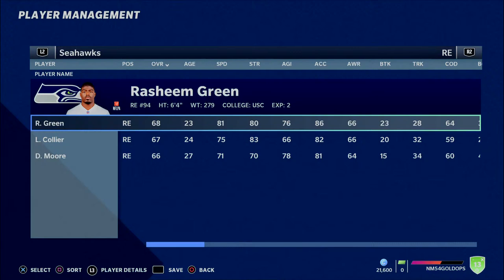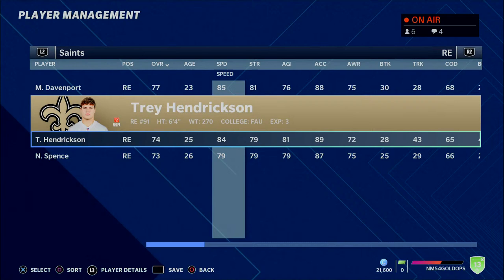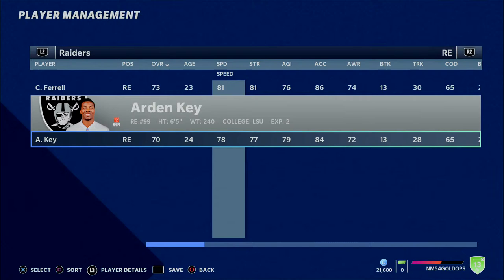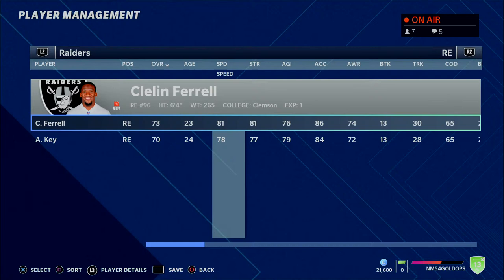The next player that can play 4-3 defensive end is another one we mentioned in the previous video — Trey Hendrickson. A pretty solid player, young enough at 25 years old that he fits the bill. The next team that had a few of them is the Raiders. The Raiders drafted Cleland Farrell and Arden Key, and both of these guys are ones you could potentially develop as star 4-3 defensive ends. I like what they have to offer and they can certainly be plugged in at that position.